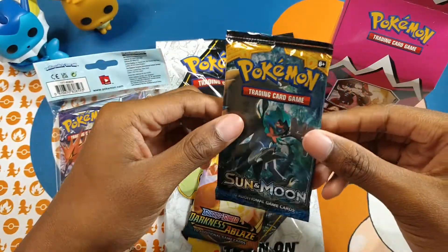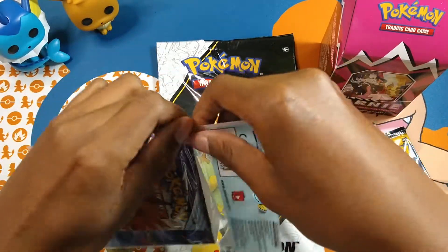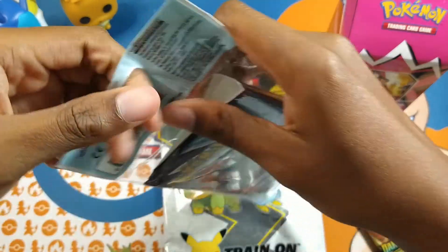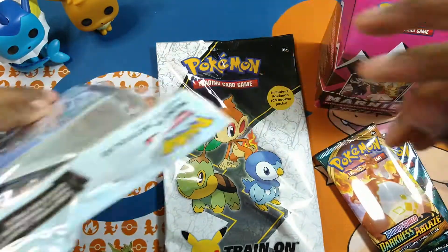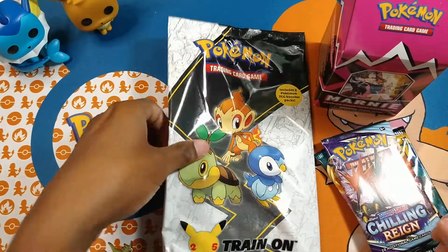I was really curious about what this pack in this Walgreens was. It looks like an authentic Pokemon product case. It was Sun and Moon Base. Nice. So I'm just going to get all this open and we'll get into it. I'll take this off camera to open it.